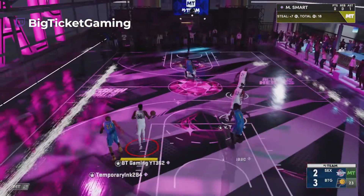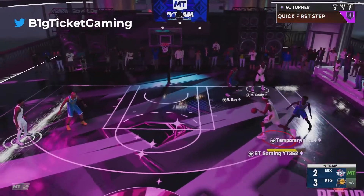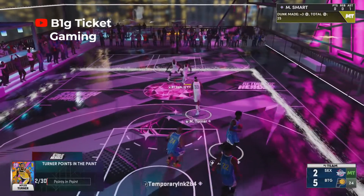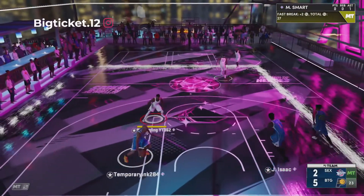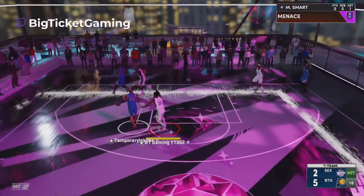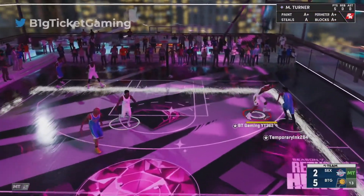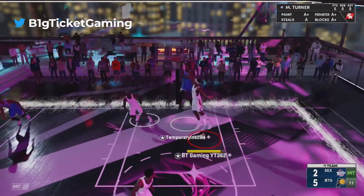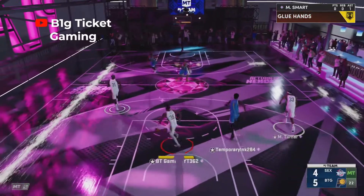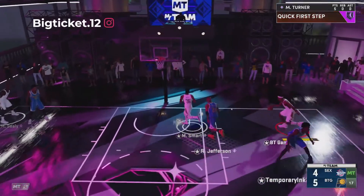Good defense — look at Marcus Smart, defensive player of the year. I don't like that. Look at Turner to the basket — beautiful quick first step right there. That quick first step pays off big from Miles Turner especially, and that quick dribble style means he's gonna be moving a little bit better now. I wanted that steal — I don't know if he has interceptor or not but I really wanted it. It's a block — come on man.